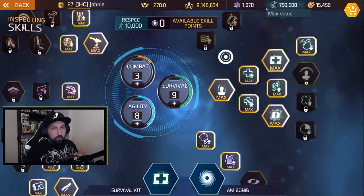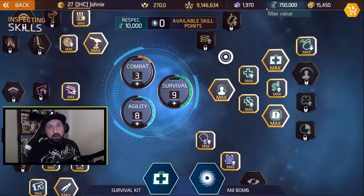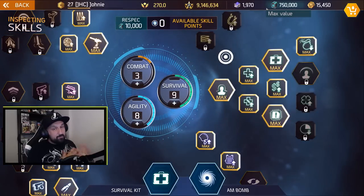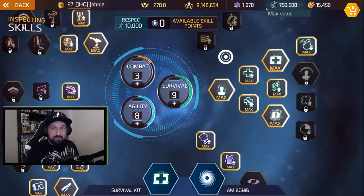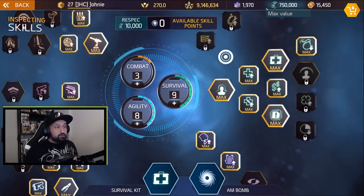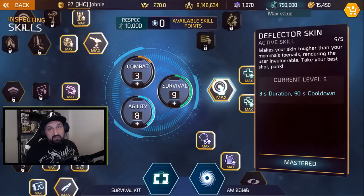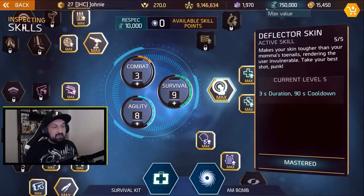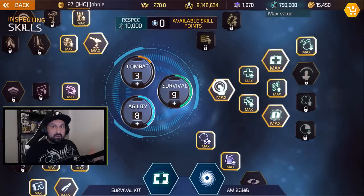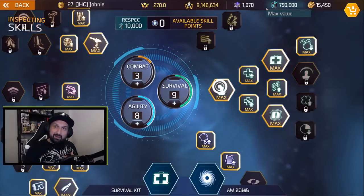First of all, let's take a quick look at how the survival tree is doing right now in the meta, in PvE and PvP – the best skills, or some of the best survival skills in the game. They're very popular. Deflector skin is super cheap at 1 survival point. It's really used a lot in PvP, in duels more than team PvP, but I see it a lot in both.